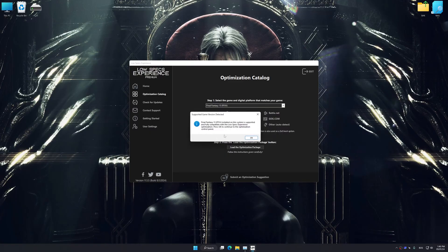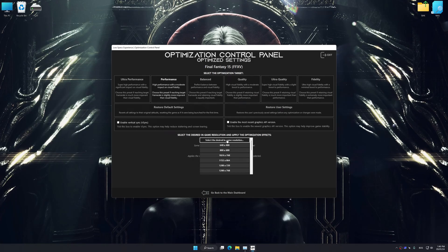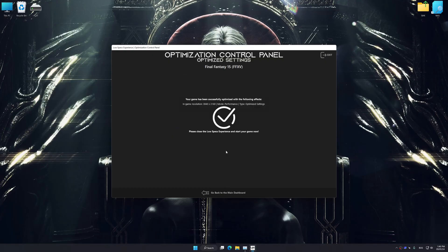Low Specs Experience will automatically detect a supported game version on your system. Press OK and the optimization control panel will load. Once loaded, select the desired optimization presets and the rendering resolution for the game. Feel free to experiment to see what works best for your system. Then press the execute optimization button and start your game.